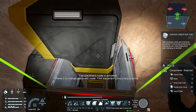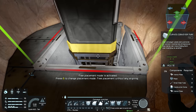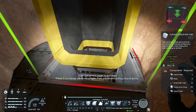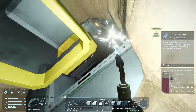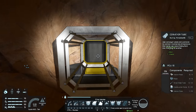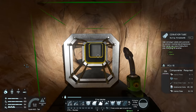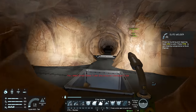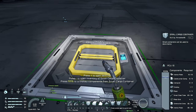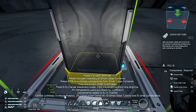Then we can put in a curved one. I always struggle when I'm at angles because it doesn't really want to spin the way it usually does when you're facing straight towards it. Let's run these back to this first one here. It seems like we've run out of components, so let me go ahead and finish all this conveyor system up off camera, and I'll see you at the other side.